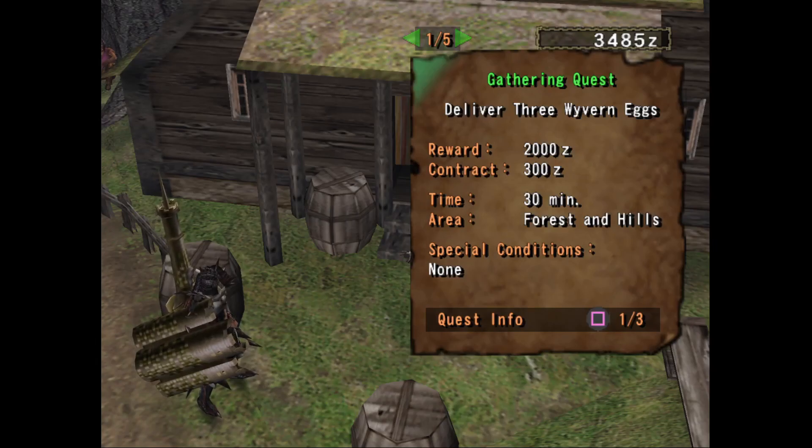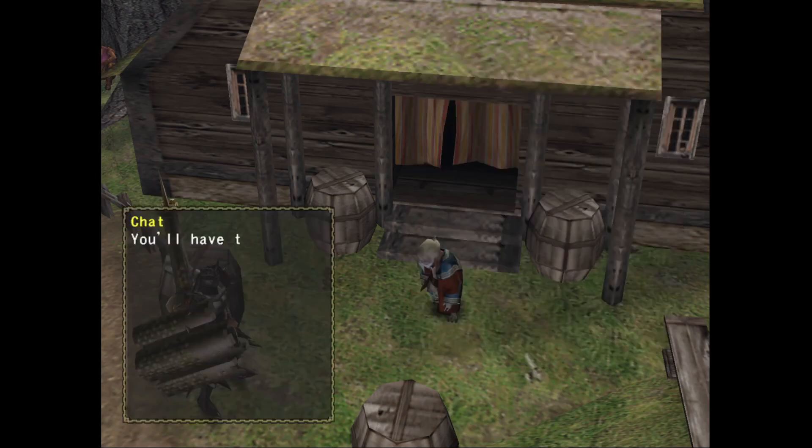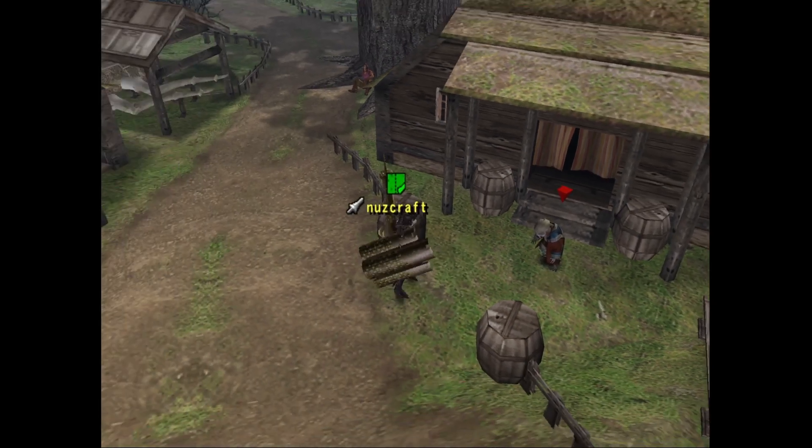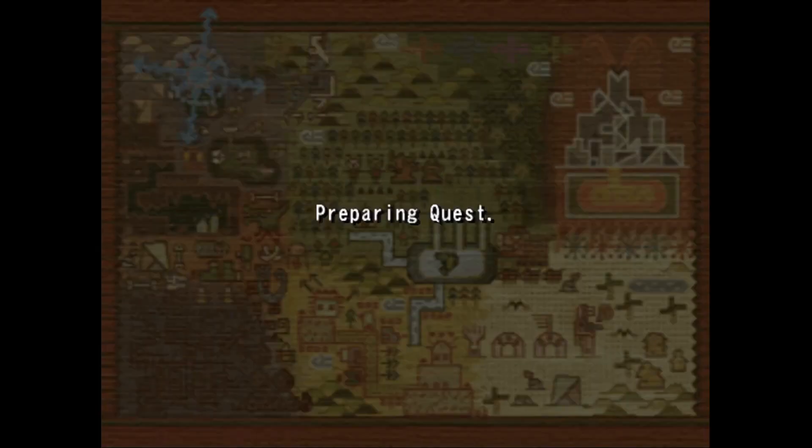Hello everybody, this is NizCraft, and today we're going to be delivering 3 wyvern eggs in the forest and hills. It's from the Lady Gourmet: 'I travel the world for new tastes and flavors, now I want to try the egg of a wyvern. Please, bring me 3 wyvern eggs.' So this is a gathering quest, and it's an egg quest, and I really hate egg quests.